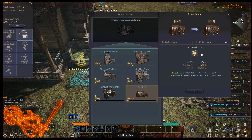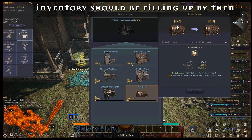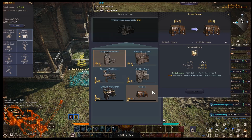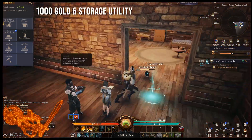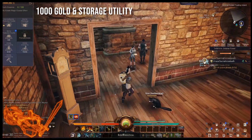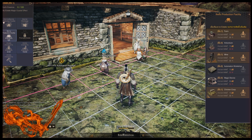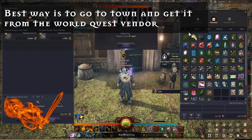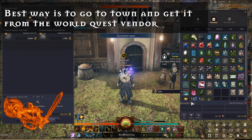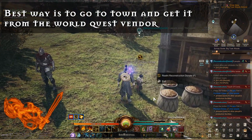As soon as you get a house you'll more than likely have a pretty full inventory, so I would highly recommend building the storage unit as soon as possible — it's going to make things a lot less annoying. To build it you'll need about 1000 gold and the storage utility item. You can get it from the resident token trader out front or from the level 30 starting town. Several token vendors have this, including the world quest vendor and the reconstruction one, so if you've done a few world quests just head over and pick it up.